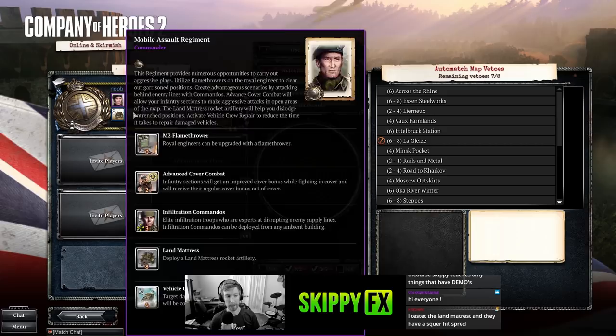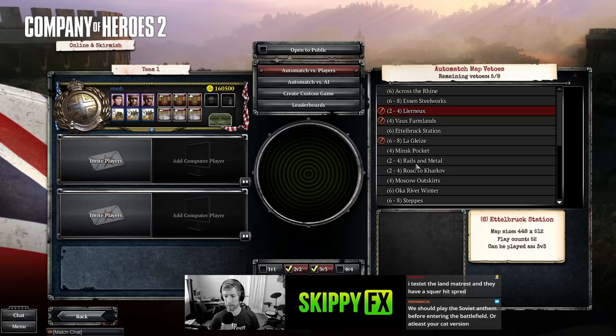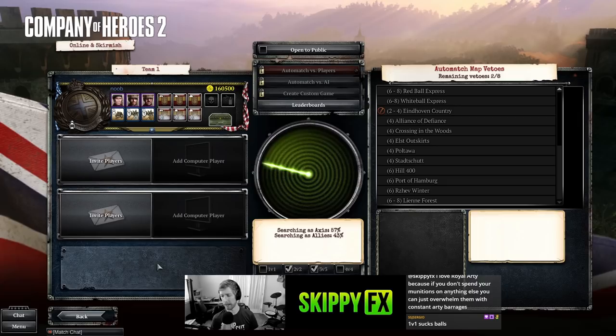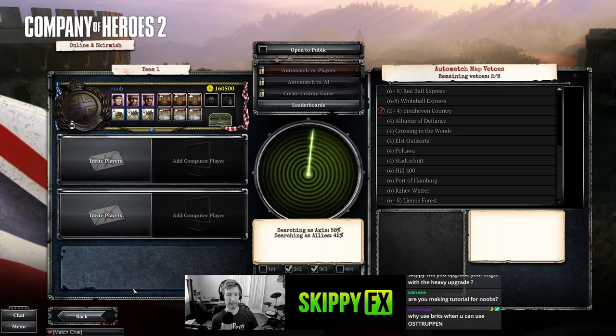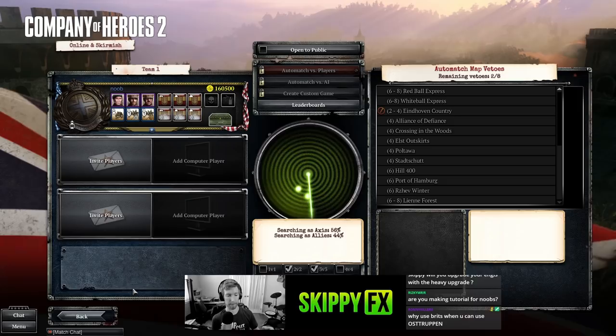I said I was going to do 1v1s but I'm going to retract that — a lot of people agreed it might be too boring and I honestly don't have much experience in 1v1. I'll queue 2v2 or 3v3. You can mute maps you don't like on the right side. Now, compared to the USF which was very mobile — with a mobile ambulance, major retreat point, and tech squads you could use on the battlefield — the Brits are kind of the opposite. They have a lot of static emplacements, though you don't necessarily have to use them. You could just keep everything in tanks, infantry, and mobile units.